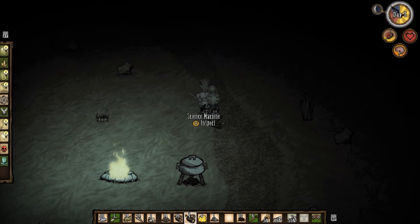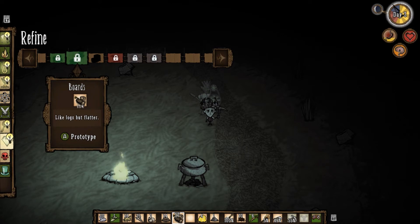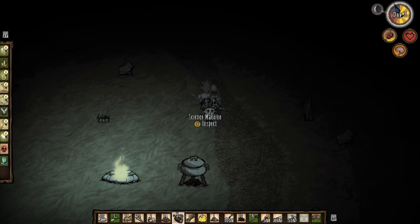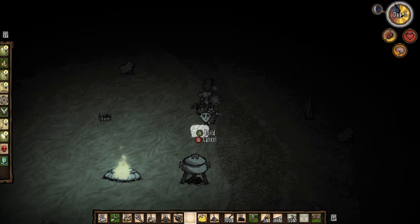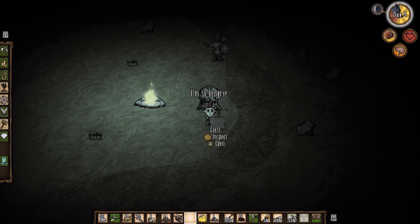I'll make a shovel — that's going to be useful for digging things up later. I'm also going to refine some boards; each board takes four logs to make, and it takes three boards to make a chest. A chest lets you store items — I'm going to stash all the wabbits I catch in my traps in there.